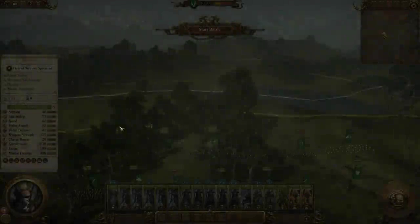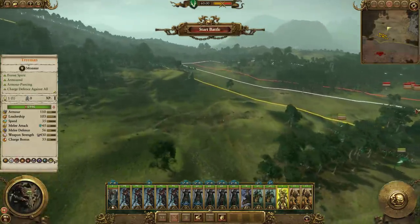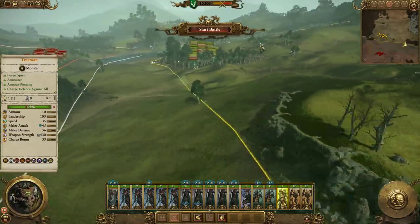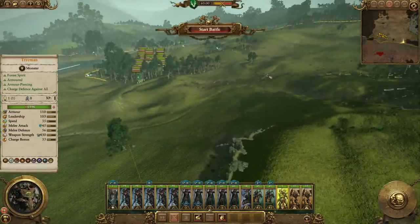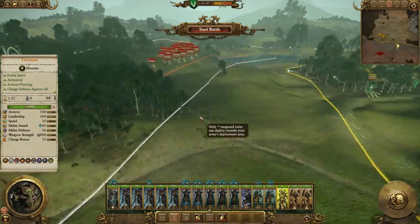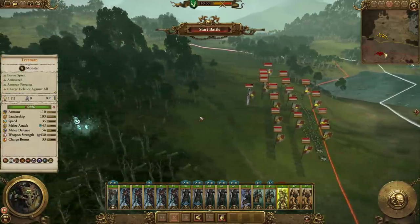The only unit in the army that can't hide is the Hawk Riders. Even the Tree Men can hide in the forest. One problem here though is that there's a lot of open space in this area, so this is definitely to their advantage. The first thing we absolutely must do is get rid of the Hellstorm Rocket Batteries — that is an absolute must.